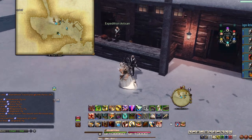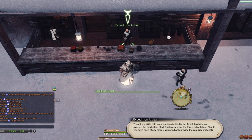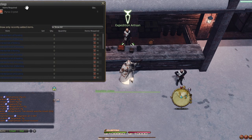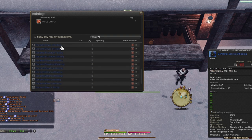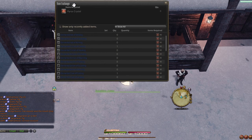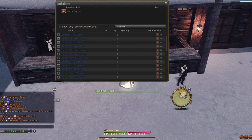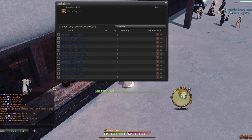Once you actually get the 50 Logograms, you'll have a quest unlock and you'll be able to go to the Expedition Artisan and just buy the non-glowing version of the gear. You've unlocked the first piece of the glamour, which is great. And it's actually pretty cheap, the Pyros Crystals required. From here on out, you can totally ditch your weapon. You don't need to upgrade your weapon at all from here on out. Just do the Logograms and that'll get you to your glowing stuff.